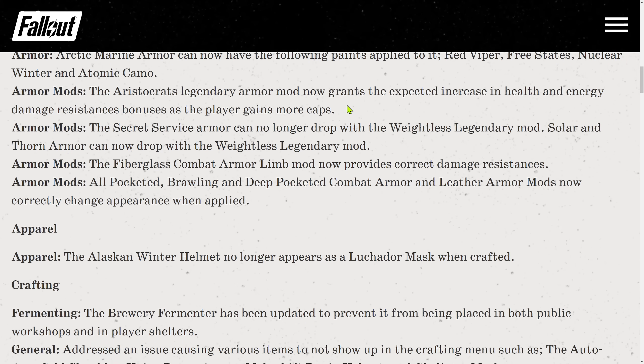Armor mods: the Aristocrats legendary armor mod now grants the expected increase in health and energy damage resistance bonuses as the player gains more caps — it was not working at all, so it's fixed now. The Secret Service armor can no longer drop with the Weightless legendary mod — no explanation why. Next, Solar and Torn armor can now drop with the Weightless legendary mod. I have absolutely no clue what's going on here.